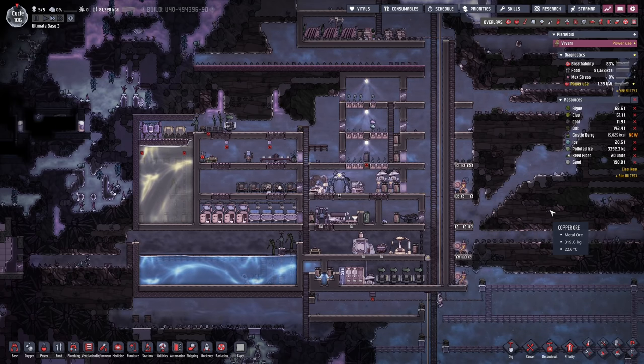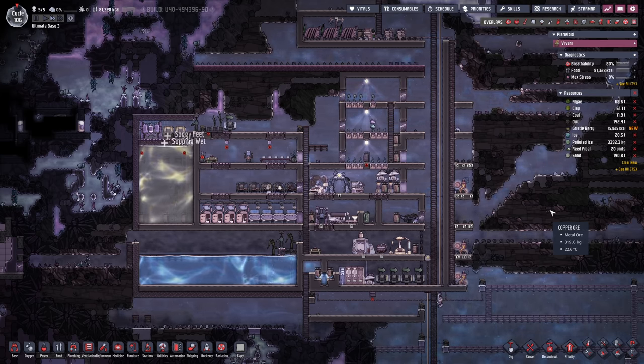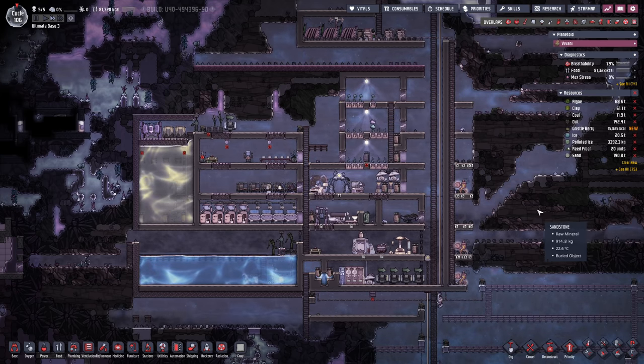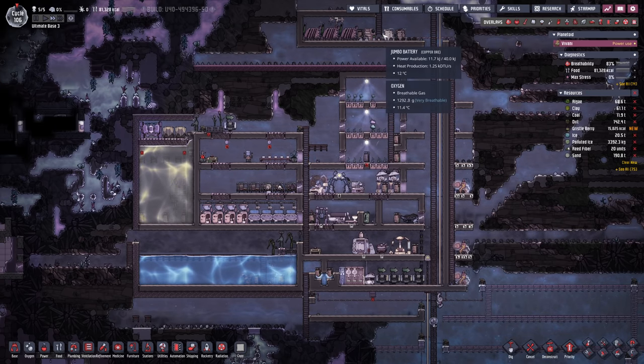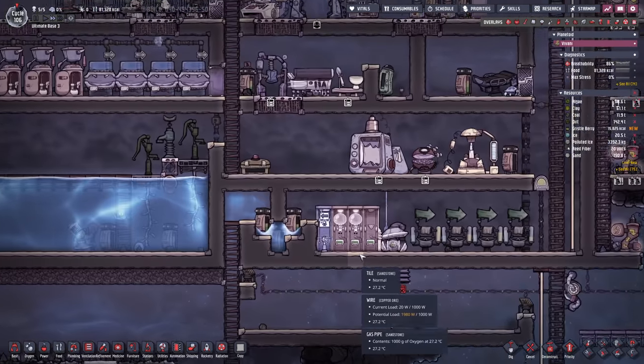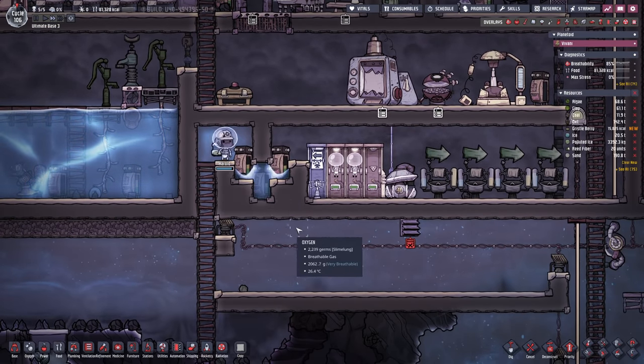Hello everyone, my name is Nathan and today it's time for another episode of Oxygen Not Included. In the previous episode we took care of better food production as well as power production, and we also finally introduced some exosuits so now my dupes can safely walk around outside of the base.